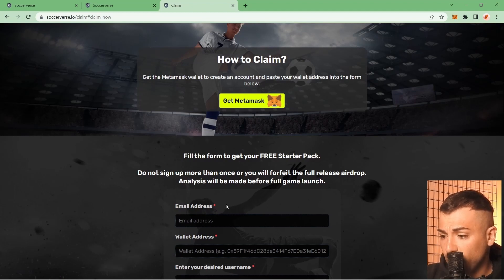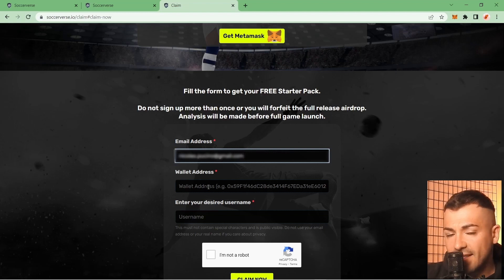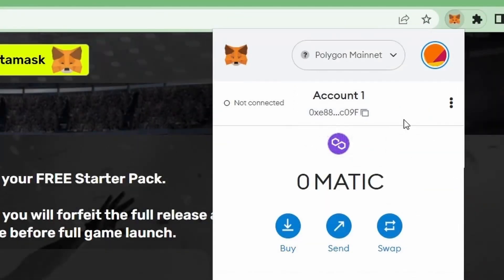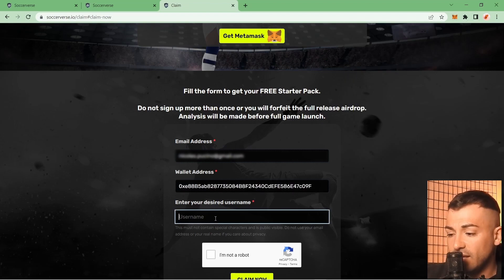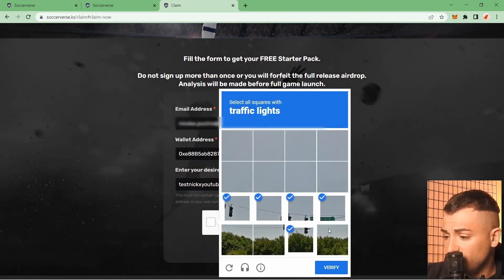To claim: we enter an email address, and then the wallet address of our MetaMask. You can find your wallet address by clicking Account 1, then the copy-to-clipboard symbol — this unique address represents your polygon wallet. Paste it in the wallet address field. Then enter a desired username — for example, 'testnixYouTube' — case sensitive, remember. Complete the CAPTCHA and click Claim.